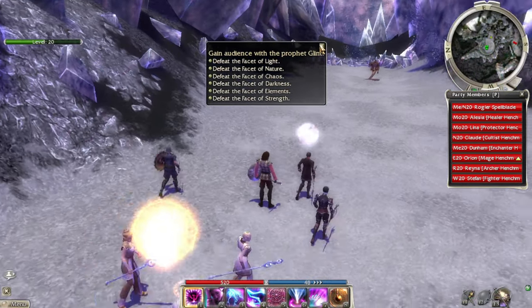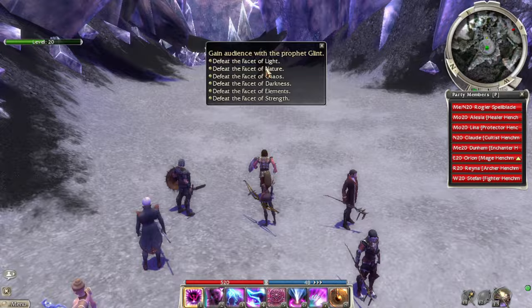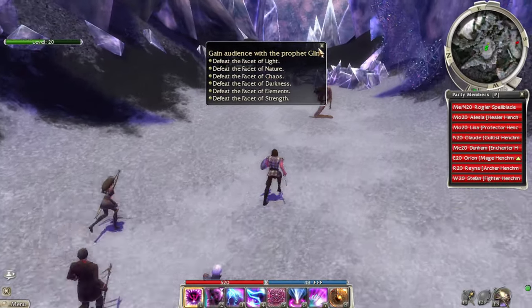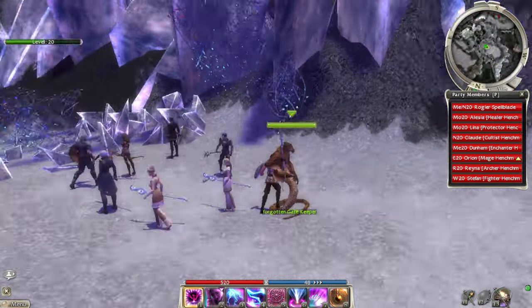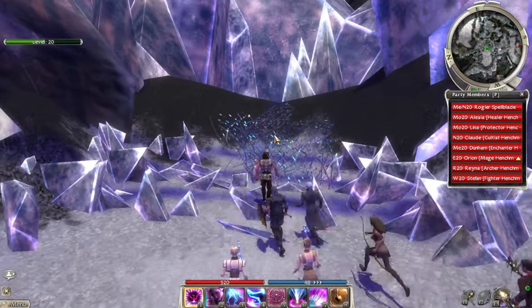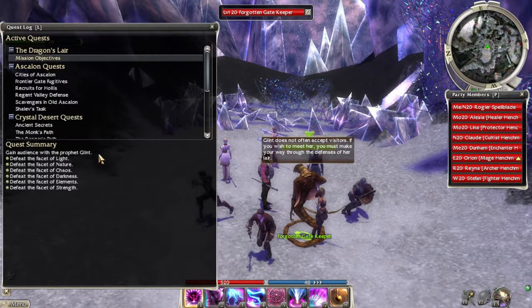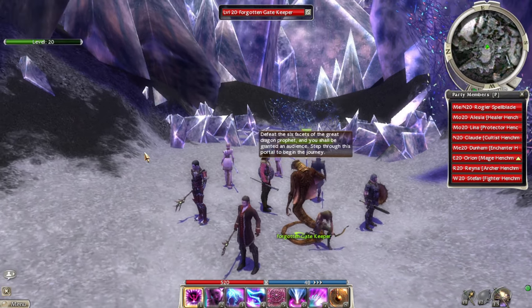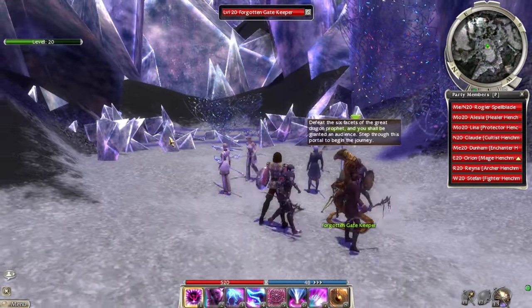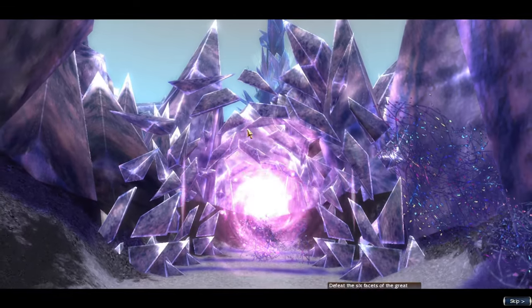Even though it is a bit tedious, we have to fight six versions of this dragon Glint, and each one has a different atmosphere or global condition. Each enemy is matched with a profession from the profession list. We need to defeat six bosses to get to Glint the dragon.